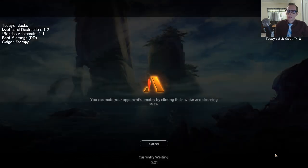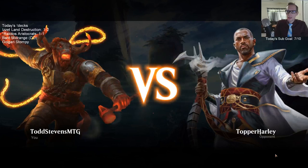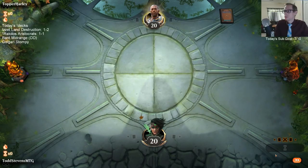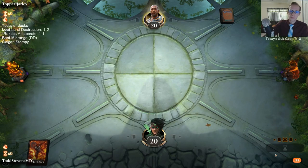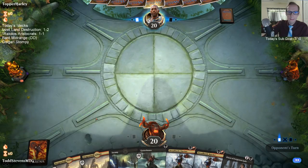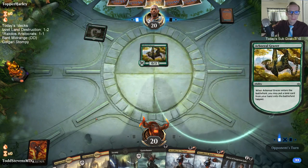I've played higher mana curve Rakdos midrange before with stuff like Seeker, Dusk Legion Zealot, Plague Crafter, Midnight Reaper, Rekindling Phoenix, Ravenous Chupacabra, Remodi Reveler - cards like that. The Scape Shift deck is tough - that's what we're playing against here. Blood Sun is a good card against it, but you kind of need to be able to kill a bunch of 2/2 zombies, so cards like Flame Sweep and Legion's End help.